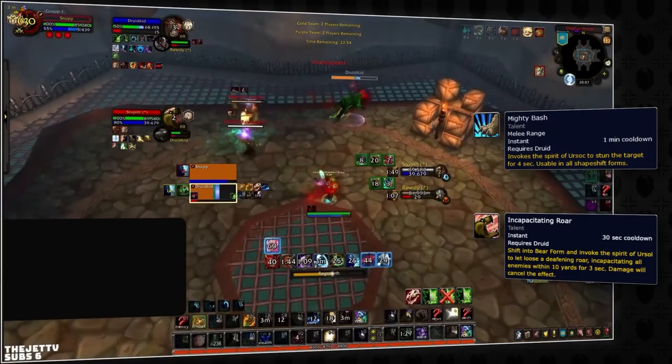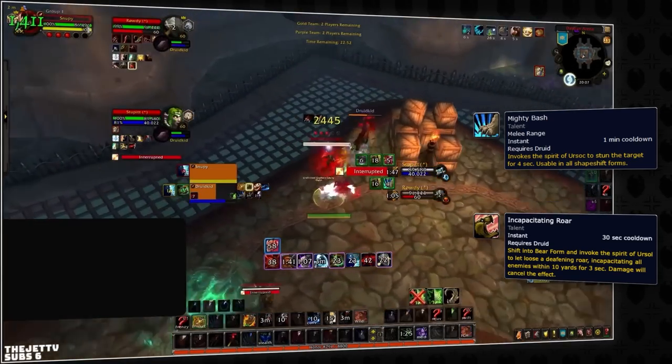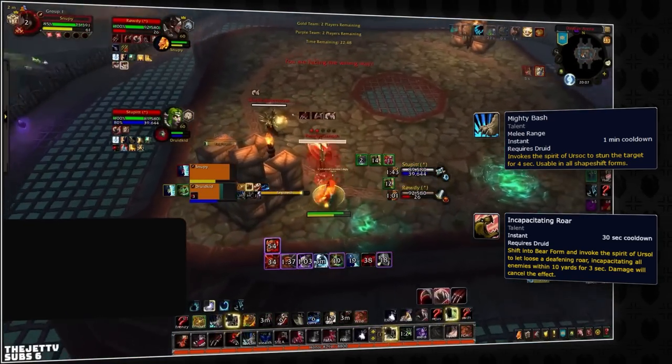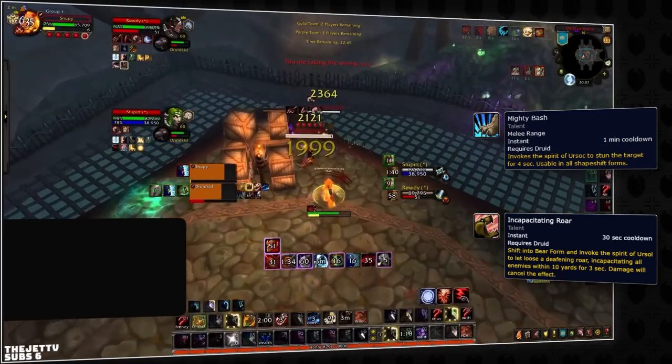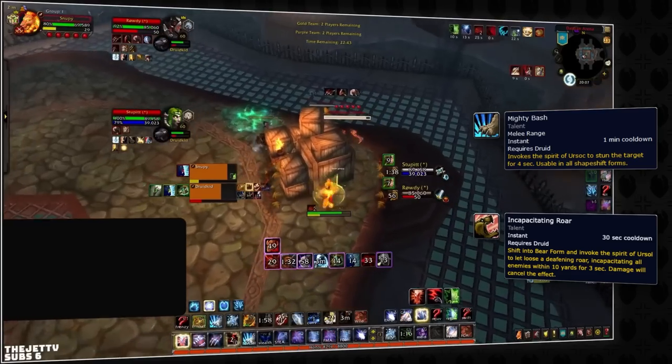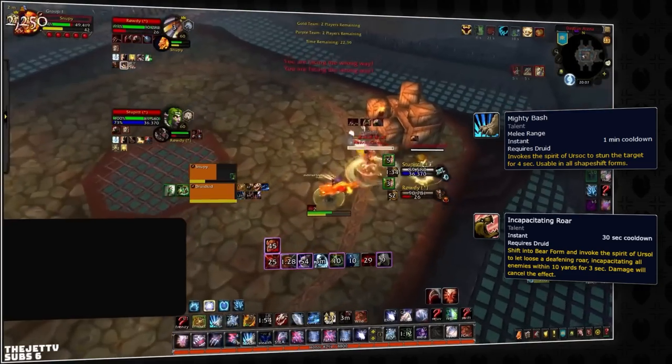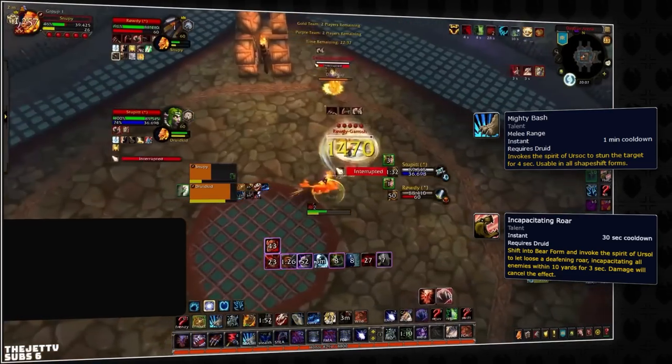One big drawback of the talent tree is having to choose between Bash and Roar. Bash can be used to CC an enemy player to gain an offensive advantage or to be used as a peeling ability. Incapacitating Roar is also an excellent peeling tool that can be used against multiple players, stopping them in their tracks. In Shadowlands you have access to both, but in Dragonflight you'll need to choose between them. This will be a bit of a hindrance towards your ability to peel.